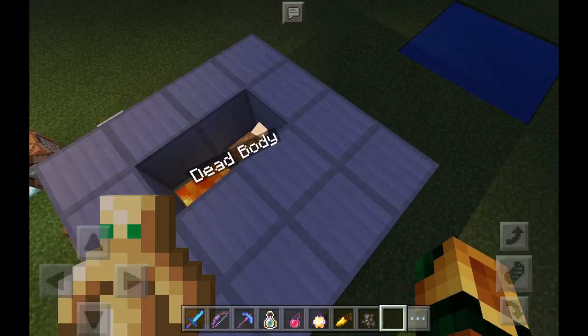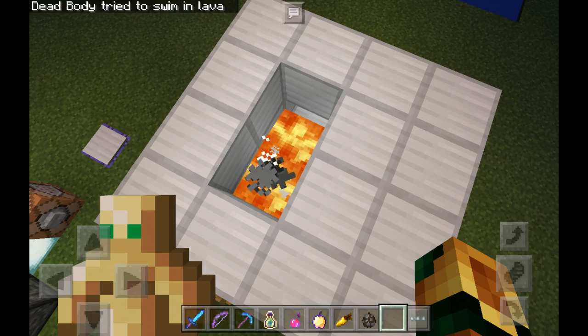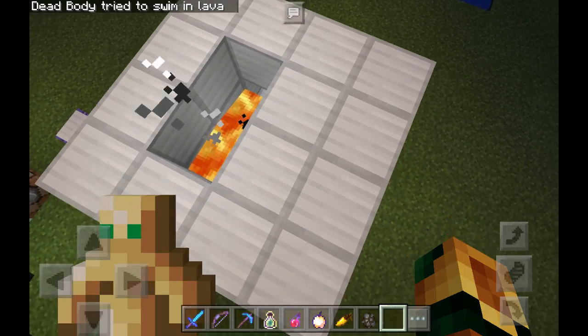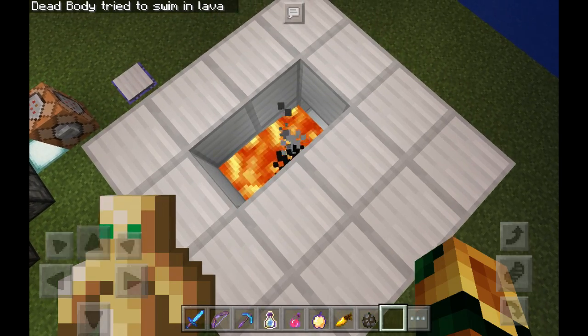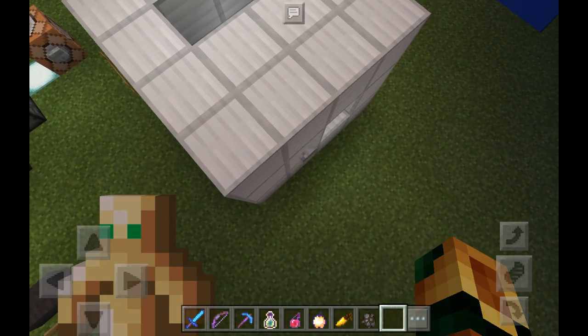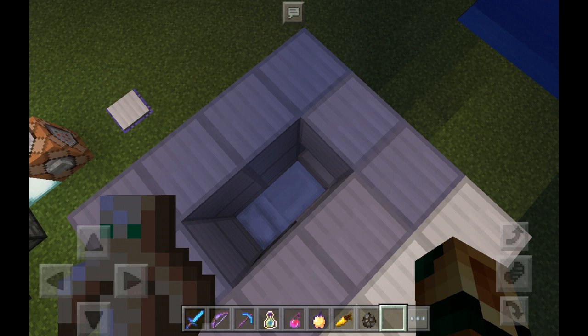Now I'm going to hit this button and he's going to burn. And then the dead body was incinerated. Now there's ashes — the ashes are burning. Now I'm going to take away the fire. There's no more ashes — the ashes are turning to nothing.